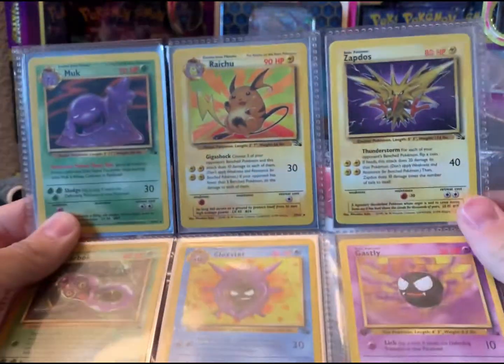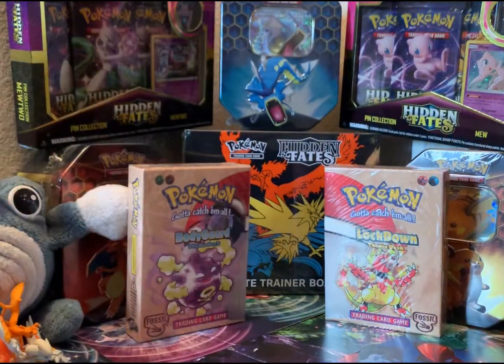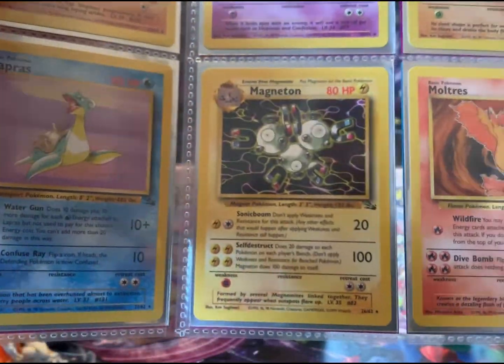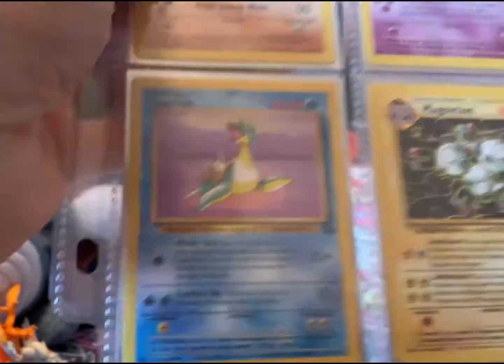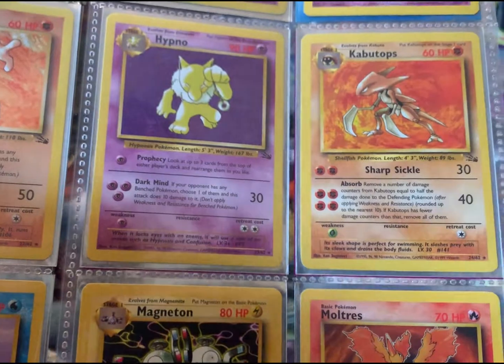Starting with a Zapdos here, and then we got a Raichu and a Muk. We're going into the Moltres. There's one of every three legendary birds in this set, which makes this set particularly awesome. Magneton's awesome as well. There's our Lapras. That Lapras was actually hard for me to find — the only Lapras I could find were holographic. Finding a non-holo was a little bit more challenging.